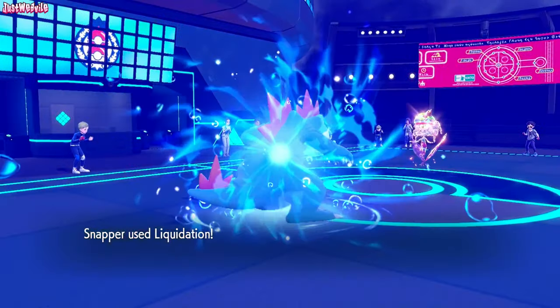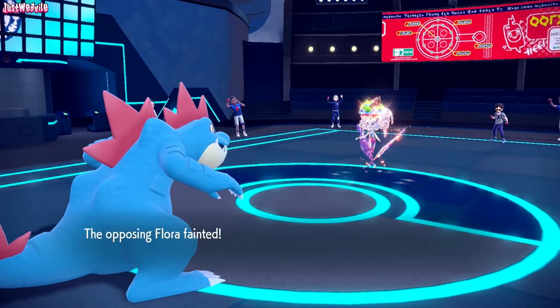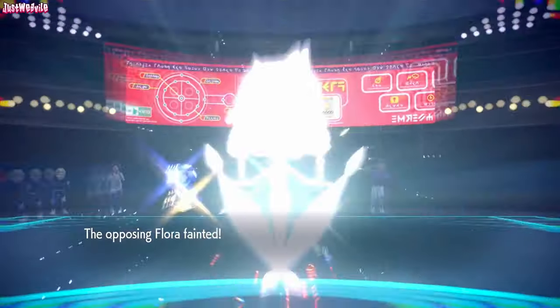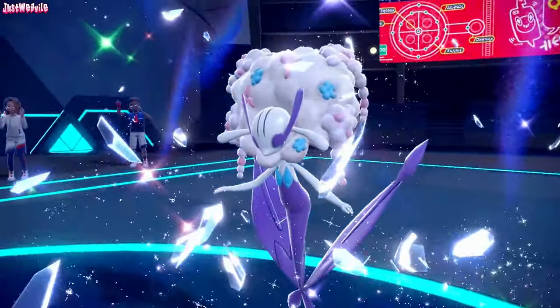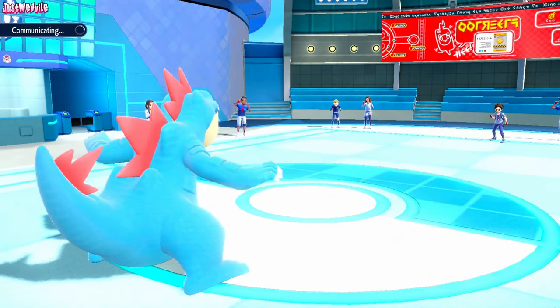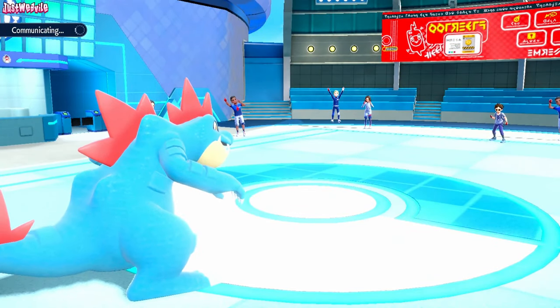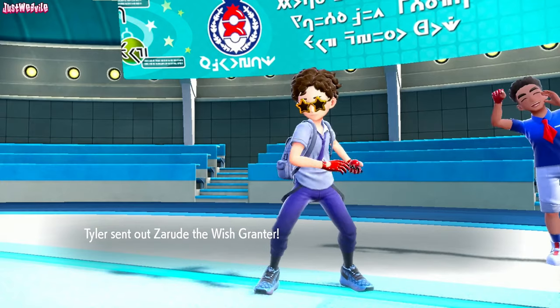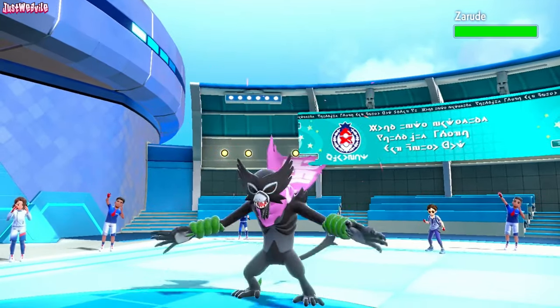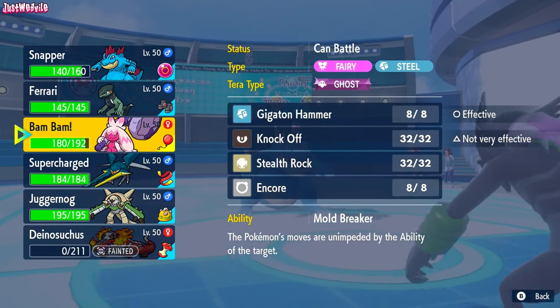Not only have they used their Tera up so we don't have to worry about that later, but we've also taken out a big threat after it Calm Minded — fantastic. In comes Zerude. It's the event one with the pink Scarf — that's cool. I like that. What do we do here? I'm assuming they're going to go for a Power Whip, so I kind of want to go Cyclizar for a Rapid Spin, but that would bait in the Gengar.